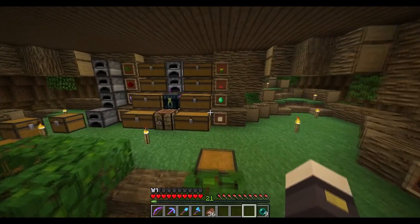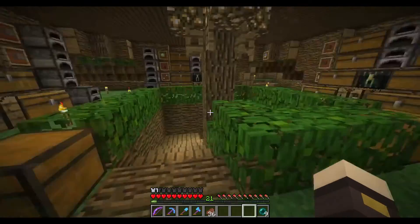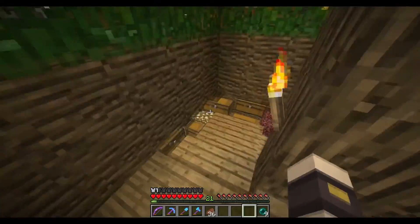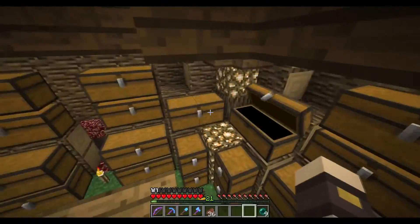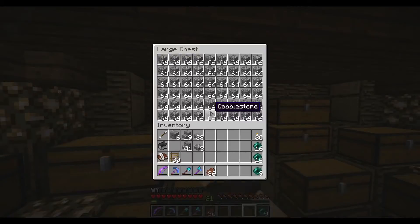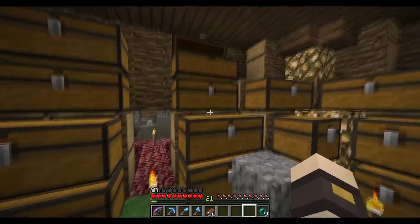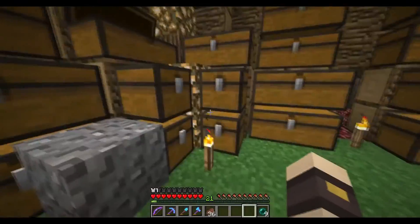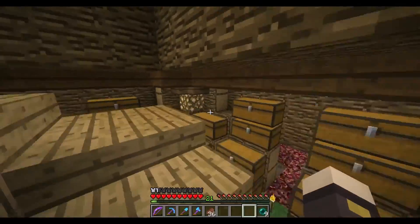You might be wondering where all the cobblestone went — I'll show you in a second. This is how I'm doing in resources: not that good. I've got a pretty big lapis supply because you didn't actually need lapis to enchant back in the day. I don't even know how much cobblestone I have left — I think most of these chests are empty by now. This column is still full though. I guess I still have a lot left. That's all the gravel I have left — yeah, just chest chaos.